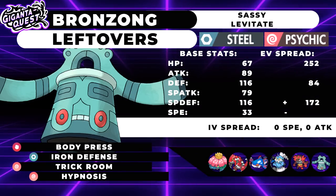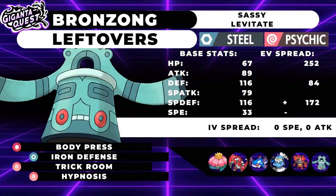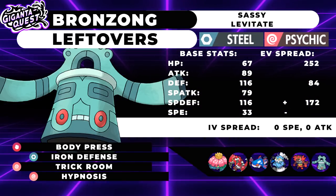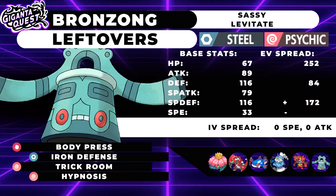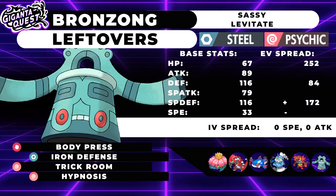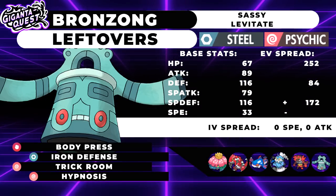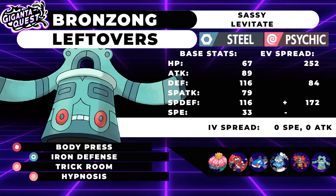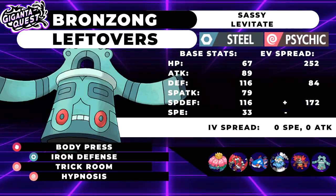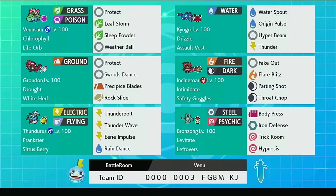Incineroar is the same one used at Nationals — very bulky and defensive, taking Sacred Sword from Zacian at plus one so even if you miss position you can navigate out with Parting Shot. It's also speedy, since Incineroar speed ties are always nice. Bronzong is very basic — it was EV'd specifically so it takes a Modest Max Special Attack Mystic Water-boosted Water Spout from Kyogre every single time, getting a free Trick Room off. In the face of Calyrex-Ice, it can Iron Defense and Body Press, with Hypnosis for fun.